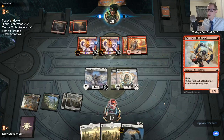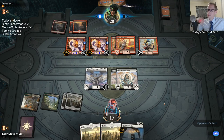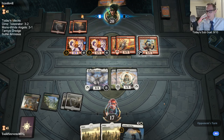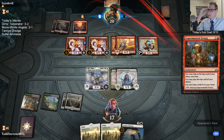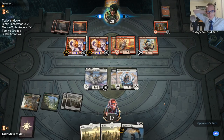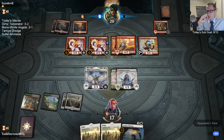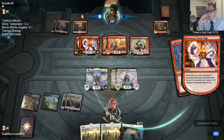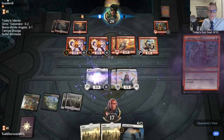They have all the mana they could possibly want for those three cards. Firebrand's a burn spell. There's a Frenzy — I do not want to see more burn spells. And there's another burn spell. Yeah, we got crazy decks today.